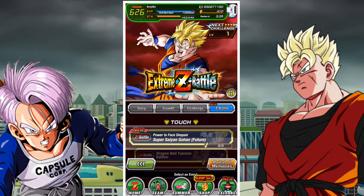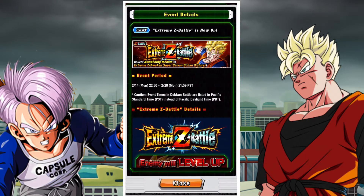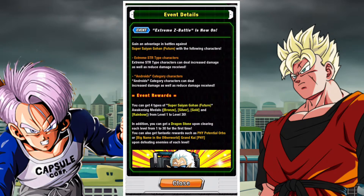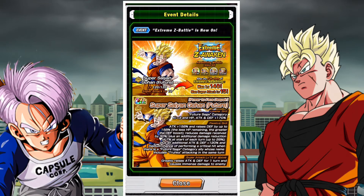This is the latest Extreme Z battle to come to DBZ Dokkan Battle Global and it features the Future Saga category lead Future Gohan. Future Gohan was obviously a decent unit for a while, still pretty decent defensively once his damage reduction built up. But with his EZA he is an absolute brick wall and he can hit very decently. The Extreme Strength type units and Android's category units are going to be good here, so you'll want to build your team around those two facets to maximize your damage. As always you'll receive one stone per stage and a couple Kai's, totaling 10 physical Grand Elder Kai's.